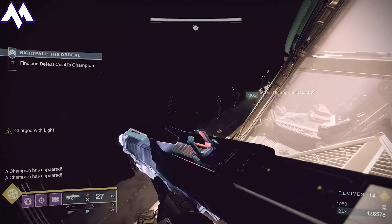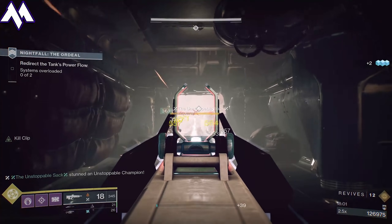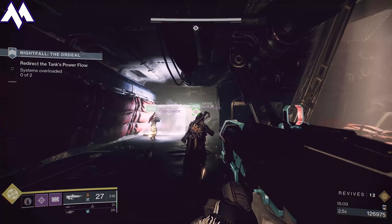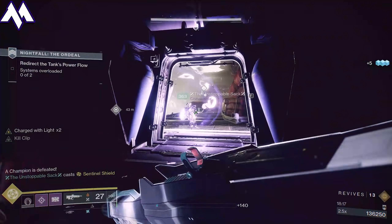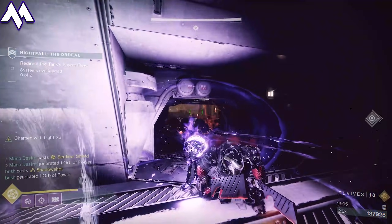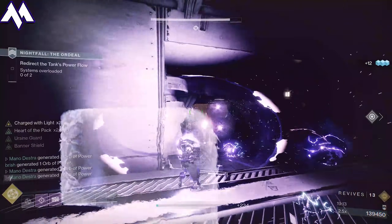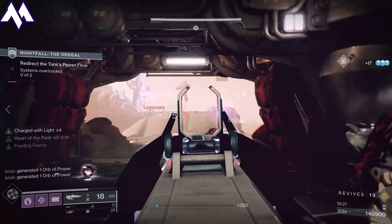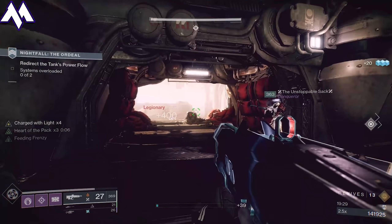After that, the tank section is over. You've done the big major majority of this strike, or at least the part that people really struggle with. What you're going to do is go into the engine section, which is where the wheels and treads of the actual tank come up. There's going to be a couple of Unstoppables and a couple of Barriers — nothing too crazy. Just pop your super whenever you feel like you are going to get pushed by one of the Unstoppables. There will be snipers on the left side ledges closest to the engine room. Once you kill that sniper and the other enemies, grab the ball and have someone close to the door to create a choke point for the Legionaries and Gladiators.